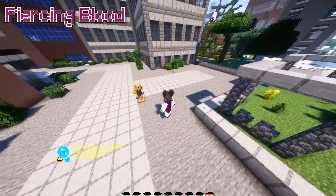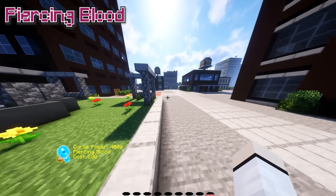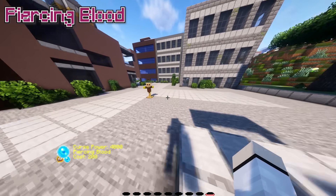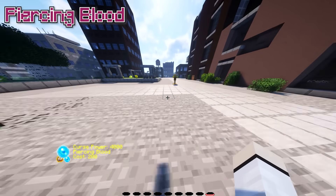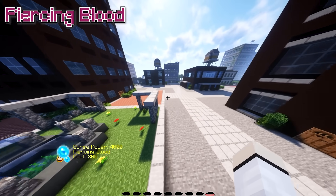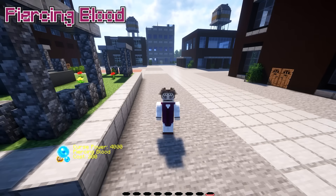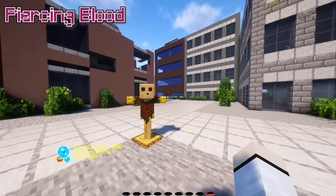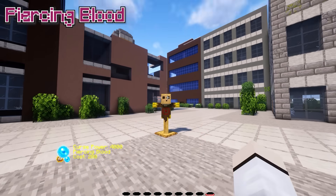Triple hit is probably the maximum — so 231 times 3 is 690 damage. That's actually big damage! There's a reason why Chouso was part of the disaster class. He doesn't have domain expansion, which is a big disadvantage, so he might be the weakest of the disaster class — but even then he's still quite strong. That's basically it for Piercing Blood.